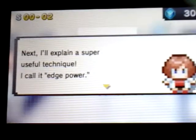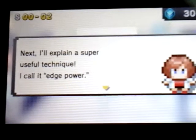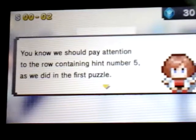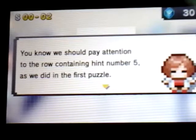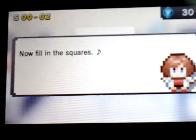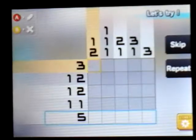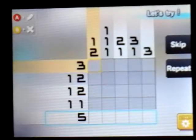I'll explain a super useful technique — I call it the 'edge of power.' We should pay attention to the row containing hint number five, as we did in the first puzzle. I find that this game...